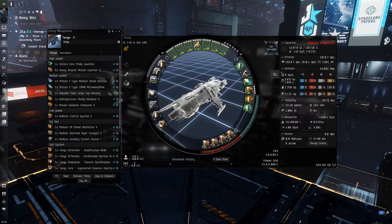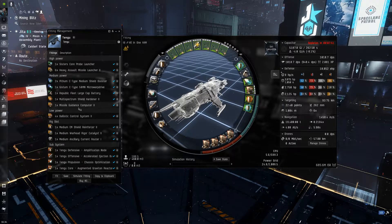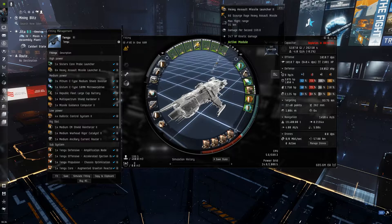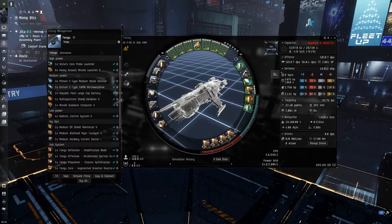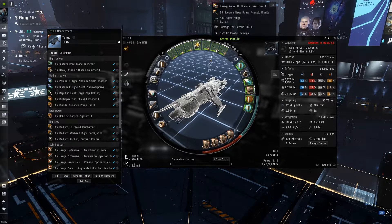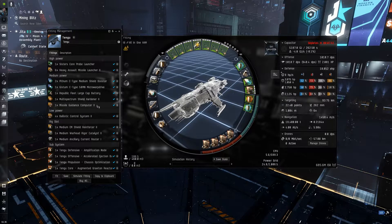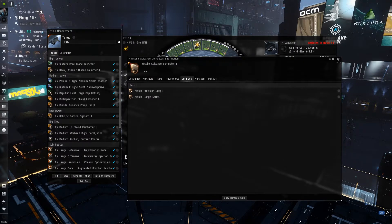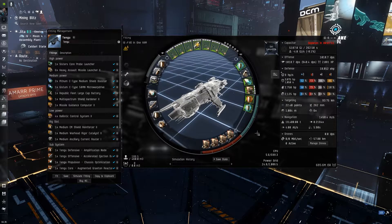The cap battery stays the same. We've got one multi-spec shield hardener because now we've got a guidance computer, which gives you extra range on the missiles. The highest DPS missiles — the Rage version — do about 25 kilometer range base with this. The whole point is to get up into people's faces and drop 1k DPS on them, but the added range comes in handy. We've got the range script loaded but we can also use the precision script if there's a lot of small stuff, which helps apply DPS without having to change ammo.